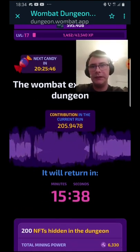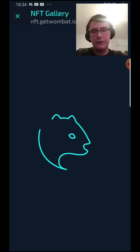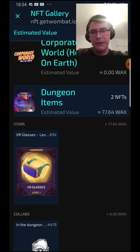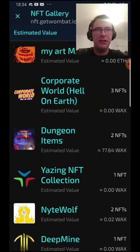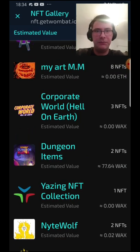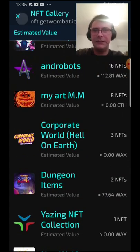We are trying to sell our glasses as well — we have them at 69 WAX, which is around $19. If nobody buys at that price, I'm not going to sell them because there's no point. I have 21 gear NFTs working in the Air Planet. I could sell them for one, two, five bucks wherever they're going right now, but it feels really cheap and it's a waste of really good gear.